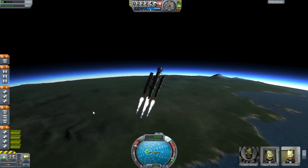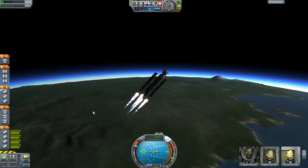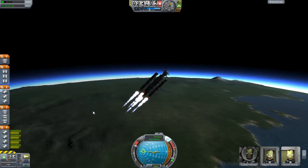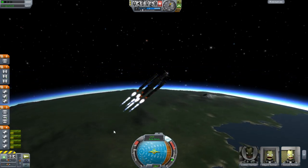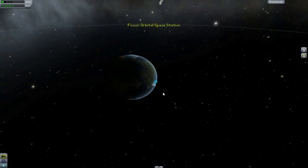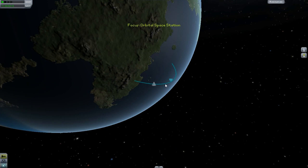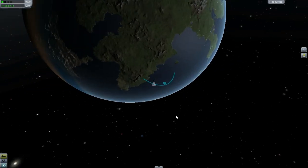Alright, so what I need to do next is I need to turn right and see if I can get myself into an orbit. Now I need to adjust my path and get myself into an orbit, so I'm going to cut the engines and go into the map view. And as you can see here, this is the path that I'm going to take, and I'm going to have to add a maneuver.